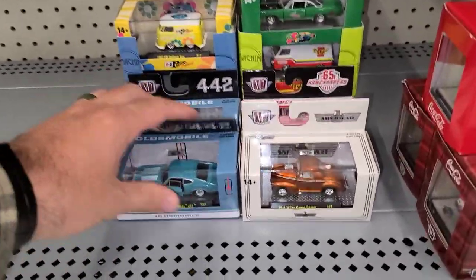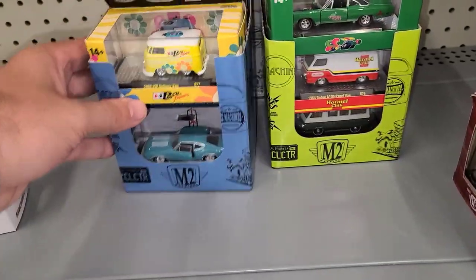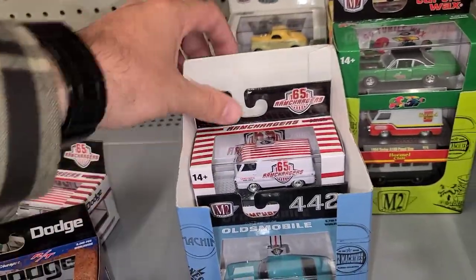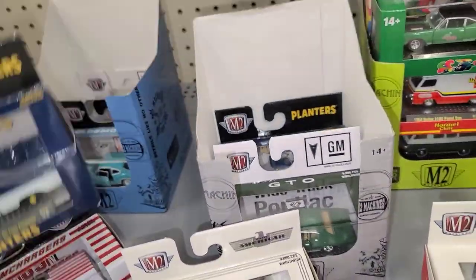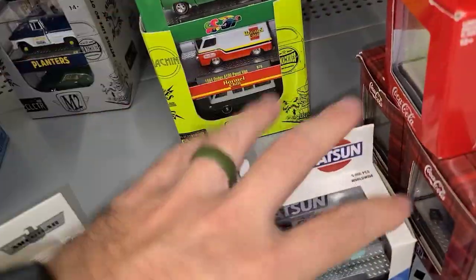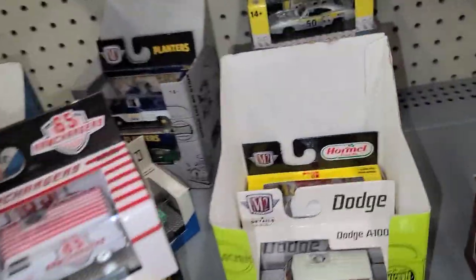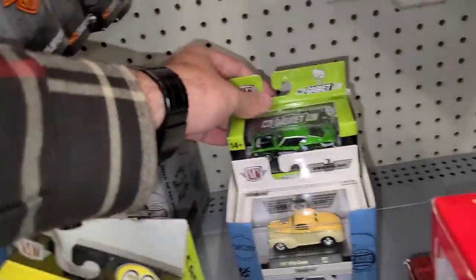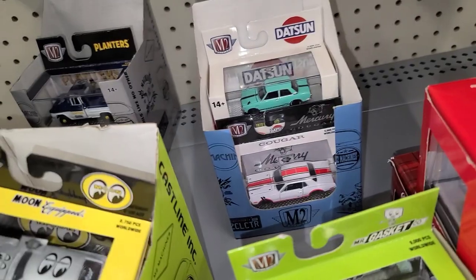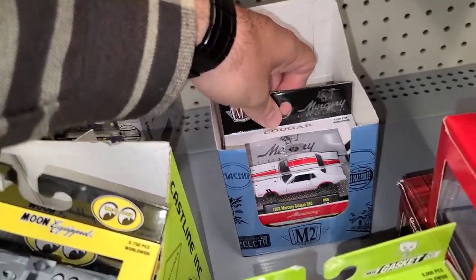Going through the smaller M2s — looks like they've got the new set because I hadn't seen that orange Willie's Gasser before. There's the RT Charger that we saw at the last store, pretty cool. There's the GTO down in the bottom, another Willie's Coupe, a Datsun that's getting a bit older now, another GTO, Planters Peanuts — two of those way down in there. The older boxes have a Hormel, the Moon Equipped which is one of my favorites, the Mr. Gasket, another Datsun, the other orange coupe, and a Mercury Cougar — that was a good looking car.